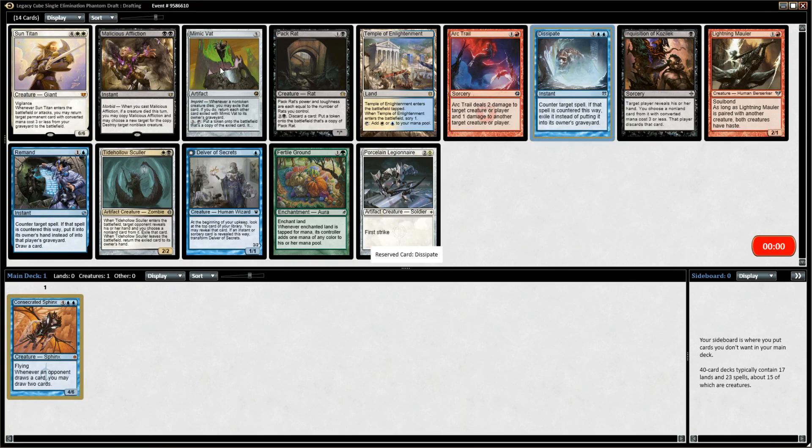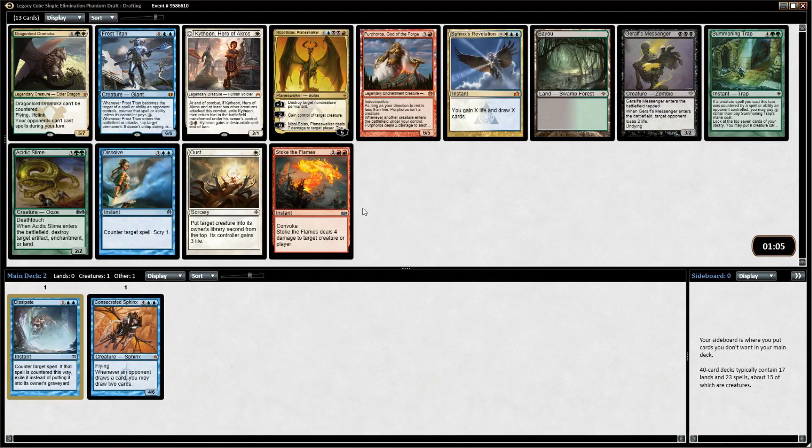Mimic Vat is kind of interesting — you have to think about it again with an eye toward combo potential. Why would it be in the cube? There might be creatures with enter-the-battlefield abilities, because Mimic Vat is a card that lets you copy creatures that have died.